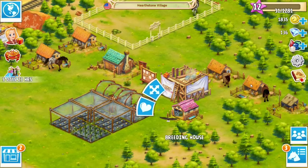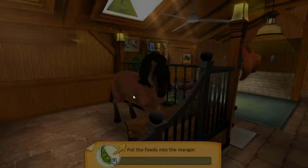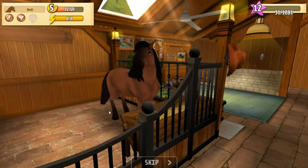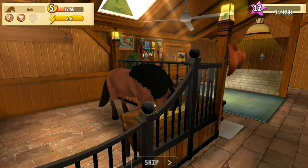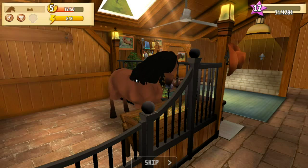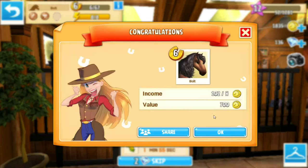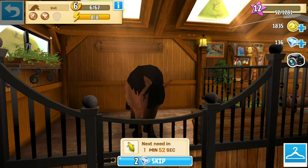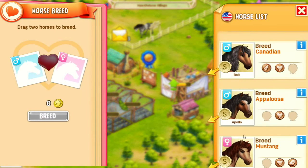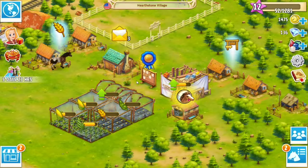All right, let's come over here and feed this guy first. Our beautiful Canadian. We sold our very first horse so that we can work with your babies. I hope it's worth it, Bolt. Let's see what he thinks of those soybeans. He is a gorgeous horse. Level 6 — not bad. All right, he's now worth 700. Let's back up and come into the breeding house. We are actually going to breed Apple and Bolt and see what kind of babies we can end up with.